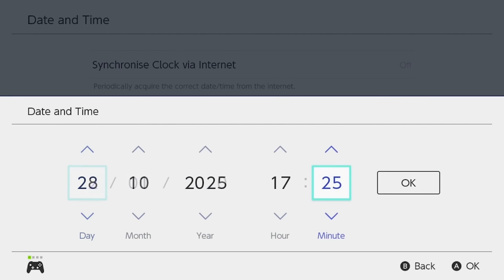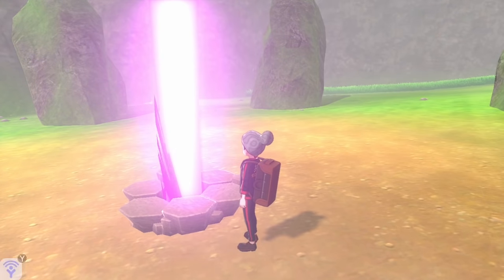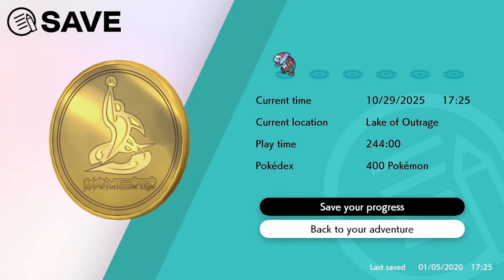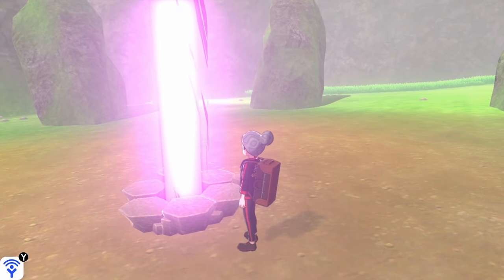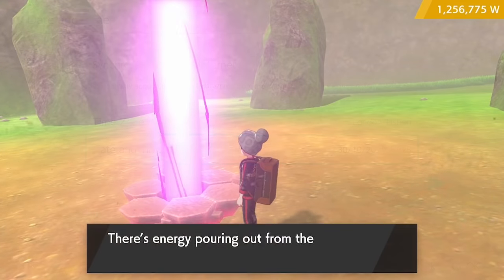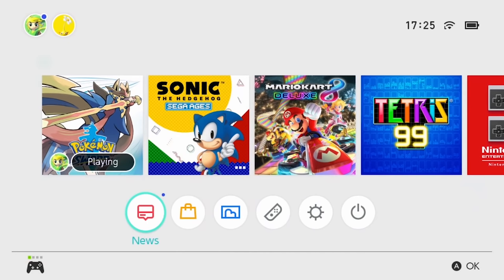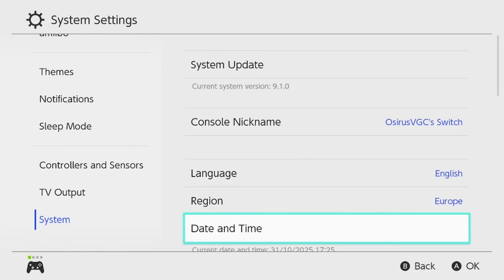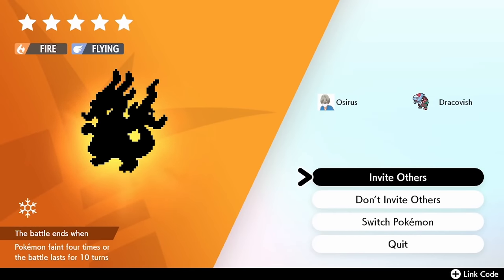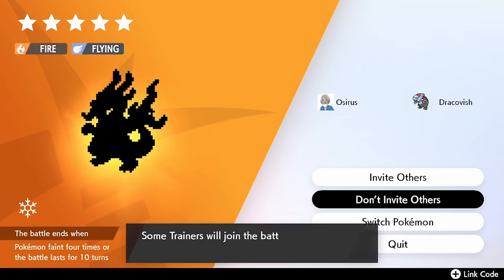Once you're at that date — four days before the actual shiny target frame — head back into the game and save in front of the den. Now do the four-step process once again, and once you get to that fourth slot, go into the Pokemon and check if it's shiny. Hopefully if you've done everything correctly, you will have yourself a shiny Pokemon. The final step is to repeat this process over and over until you get the specific Pokemon you're looking for. As you can see, we've got the shiny Gigantamax Charizard right now — save in front of the den and it will always be there.